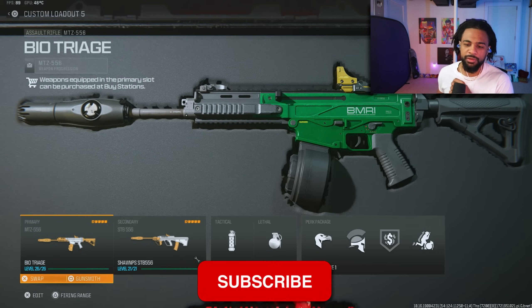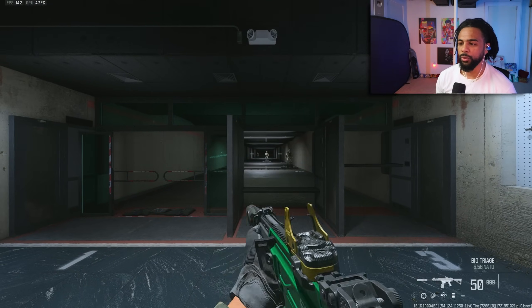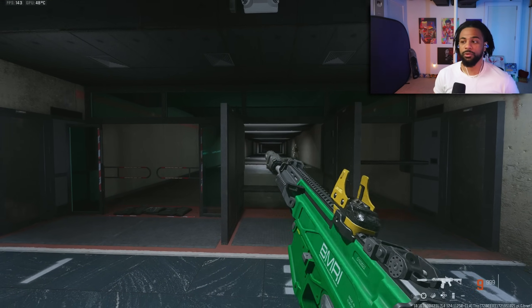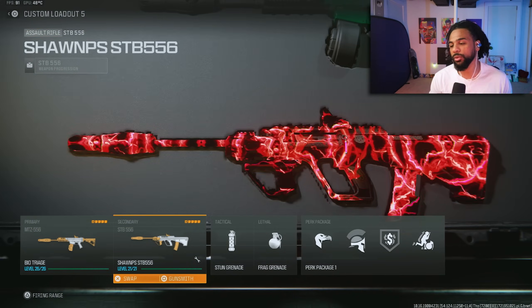Starting off we have the MTZ556 at number five. With this brand new suppressor — if you don't have it, you definitely want to unlock it — it makes a lot of those weird recoil guns usable now, and the MTZ556 was one of those. As you can see, it's super easy to use, so definitely give that one a try.